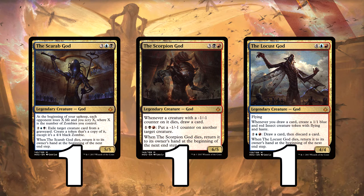Which works well if we're very lucky and have all three gods out. That's the dream of this deck — having all three gods out at once. The interactions of all three together would just be absolutely epic.